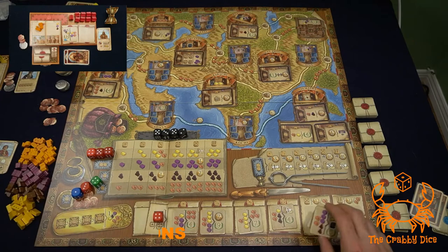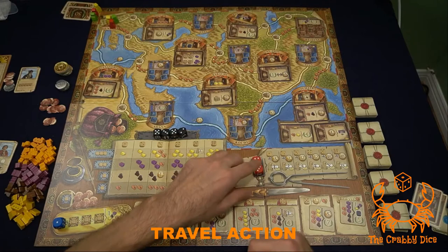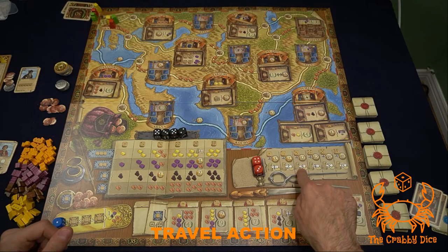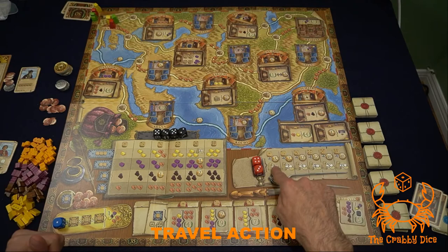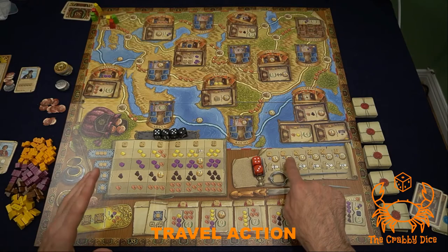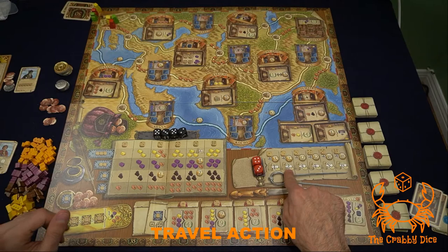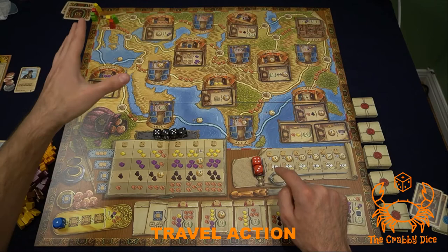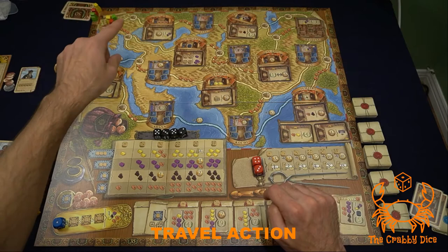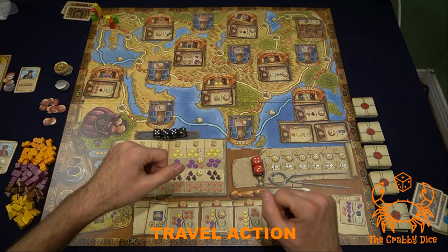The travel action moves your character along the game board. The lower die value placed determines the strength, and you can choose a lower-strength option if you want. Before moving, you must pay the cost shown — for example, seven dollars into the general supply. The number at the bottom tells you how many times you can move. Movement follows white lines between oases (tents) and cities, which are either large cities with cards or small blue cities.